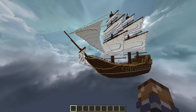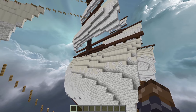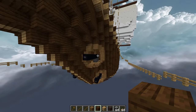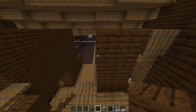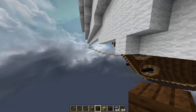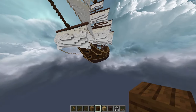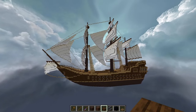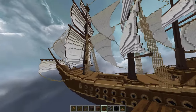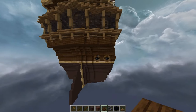I've added some more sails to the front, and now I want to design a new cannon to add to the front of the ship. I also switched the detail up here to bone blocks. We've now got four cannons on the front of the ship, and these are much more powerful than what we had on the sides — they go much further. I've also added these nets so the pirates can climb up to these platforms. What I want to do next is design some more cannons to add on the back.